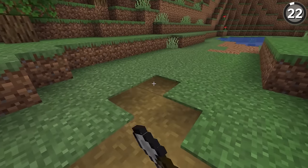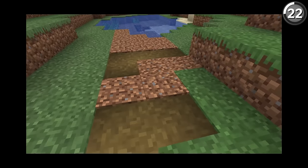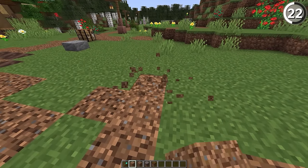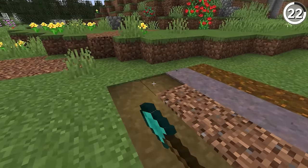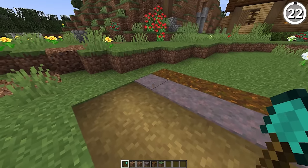Grass path blocks can add a nice bit of detail to any roads you plan on making. But since its addition, it's been quite annoying to work with — you can only make this path block with grass, so if you broke the block and placed it back with dirt, you'd need to wait for the grass to spread before you could fix it. That's no longer an issue, since you can now make this with dirt, coarse dirt, podzol, and mycelium. Thankfully so.